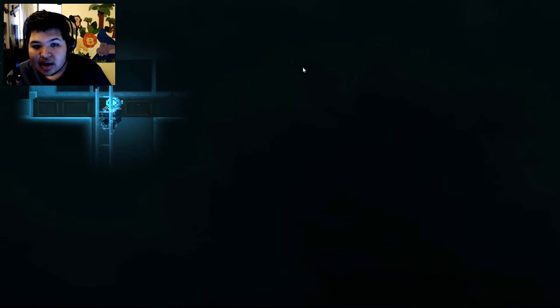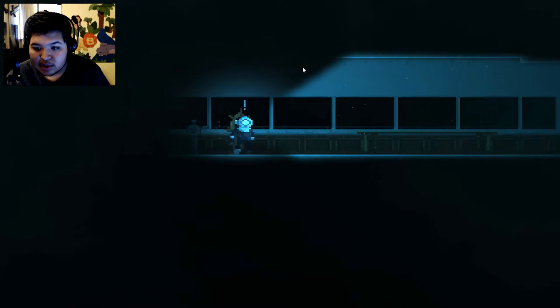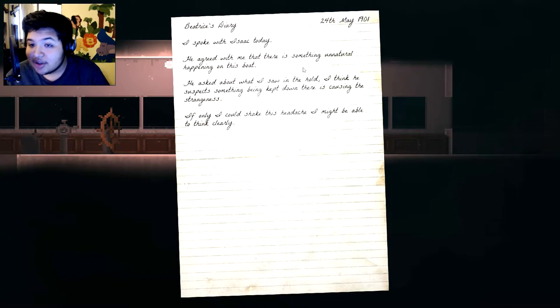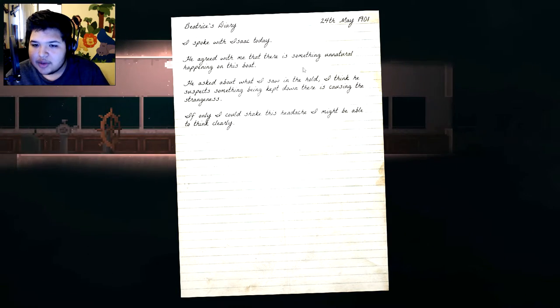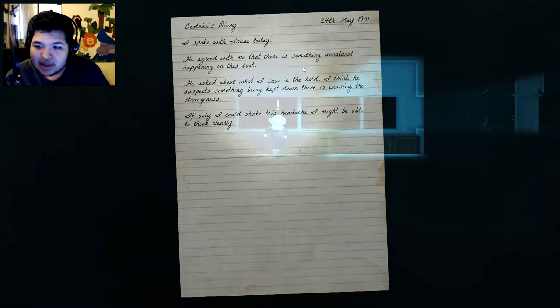A lot of empty noises, really good atmosphere, if only I knew what was going on. We found a diary — Beatrice's diary. 'I spoke with Isaac today. He agreed with me that there is something unnatural happening on this boat. He asked about what I saw in the old — I think he suspects something being kept down there is causing the strangeness.' I can't really read this cursive writing.